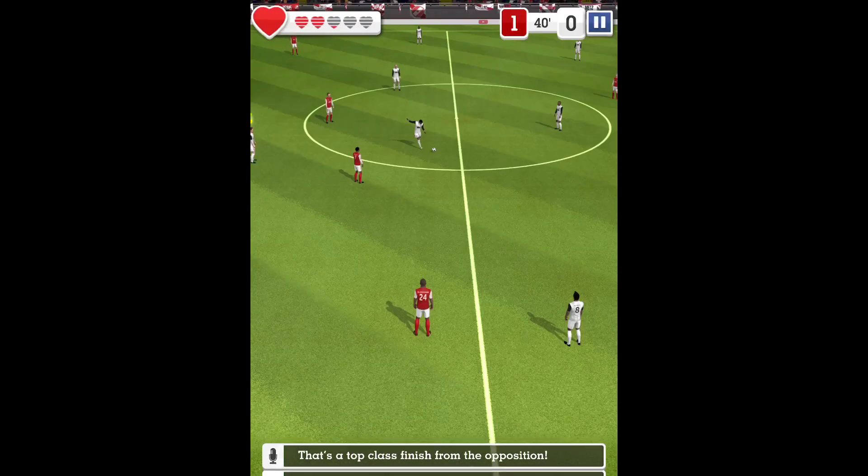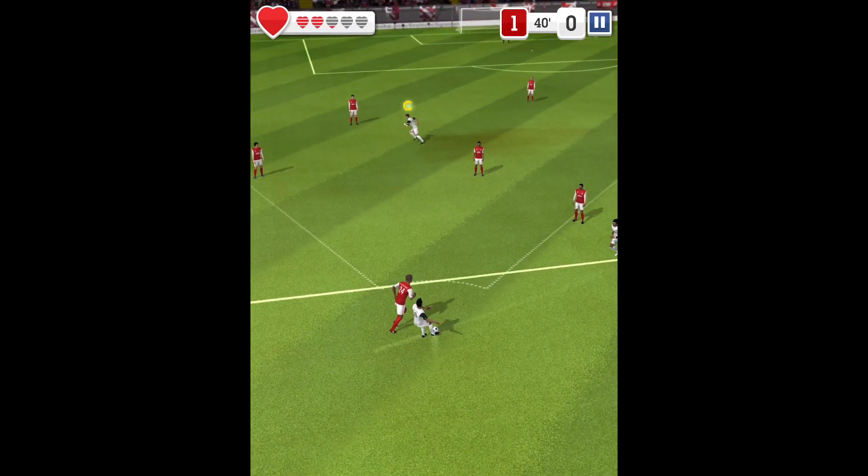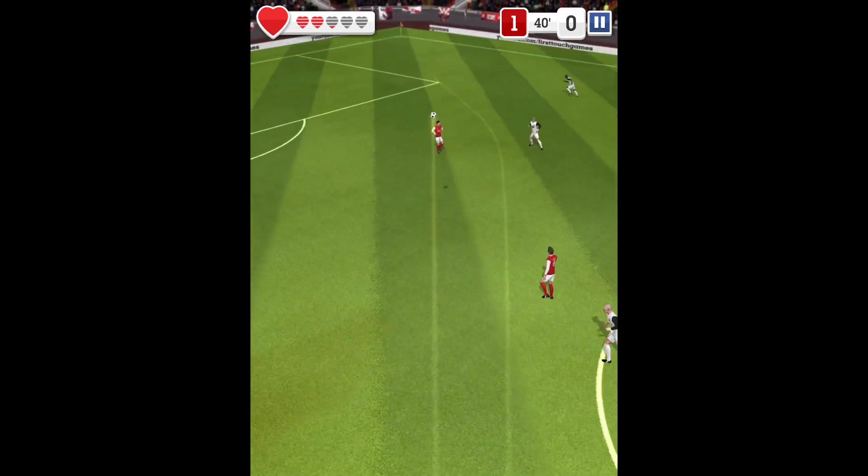This team are up for the fight — the team is so good at finding space. What are they going to try here? Moving down the flanks here.